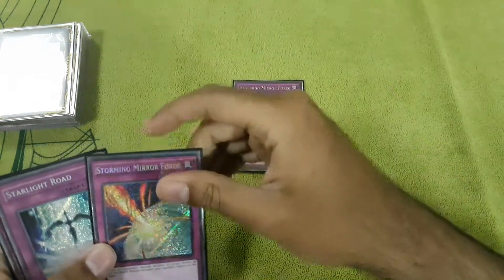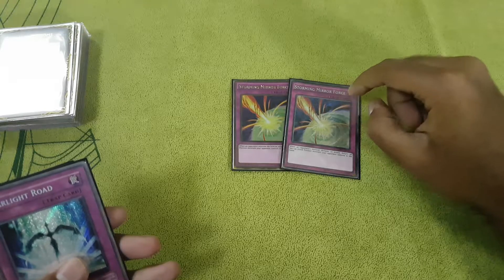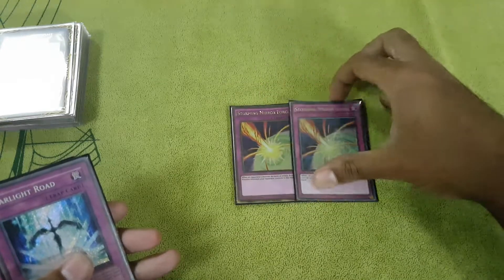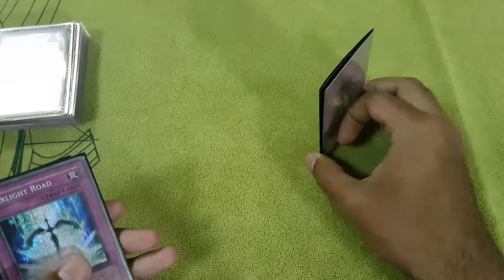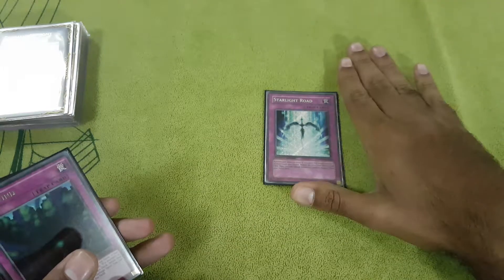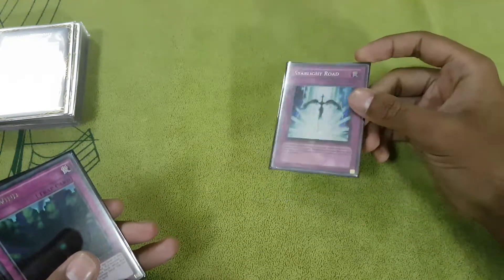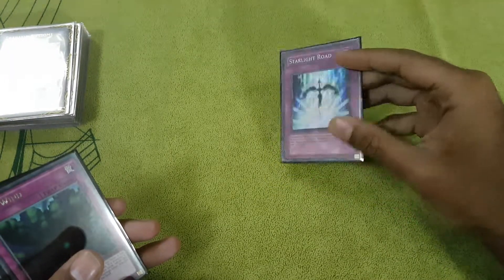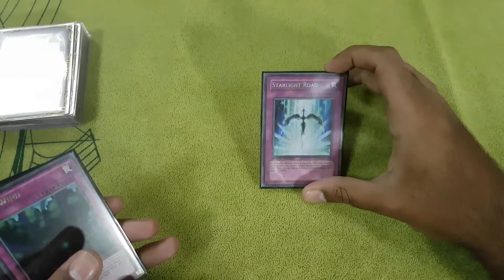I run double Storming Mirror Force since I have Lava Golem. Let's say I give them Lava Golem — when they attack, I flip this, Lava Golem returns back to my hand and I can use it again. I run 1 Starlight Road — this card won me so many games, so many locals. They blind Twin Twisters me? Starlight Road. Black Rose me? Starlight Road. This card is amazing; I wish I could run 2 but there is no space, so I'm running 1.